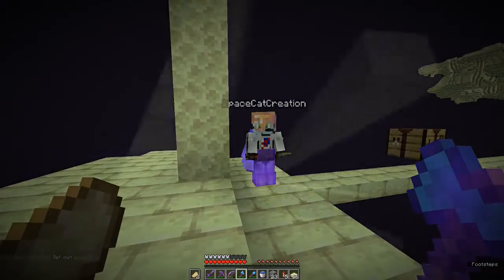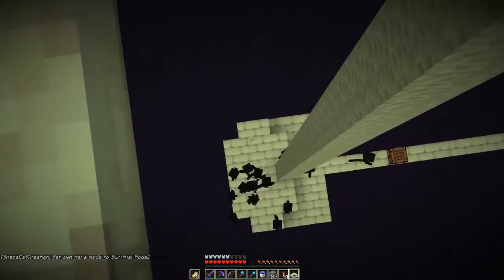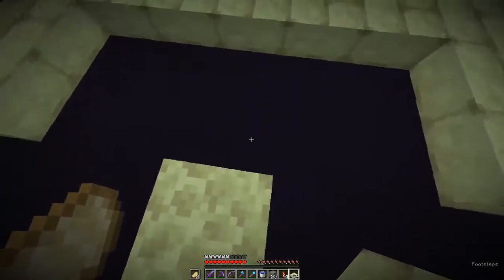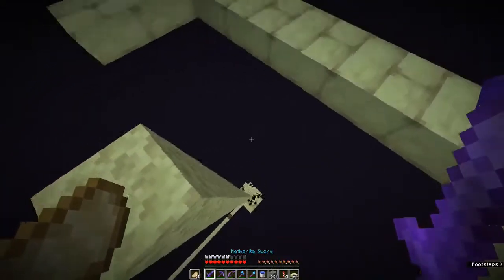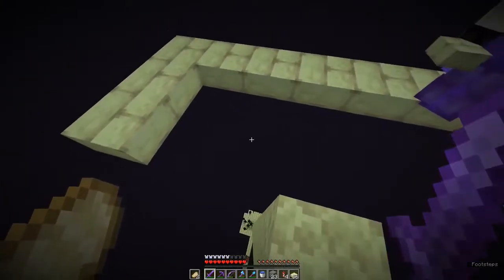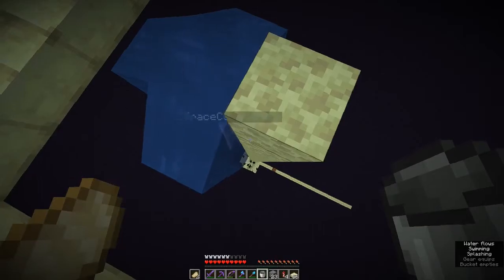It seems to be working — they're mad at me, which means this is definitely high enough to spawn them. And this should be the perfect height that puts them at half a heart as soon as they get down there, so we can get that satisfying one-hit KO action.